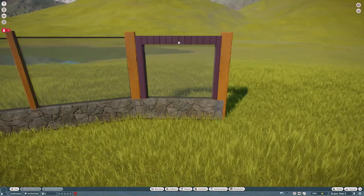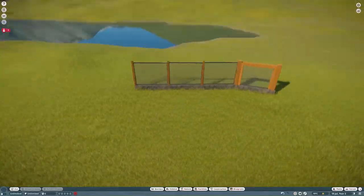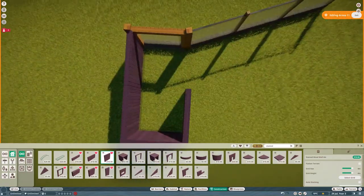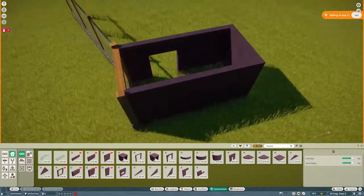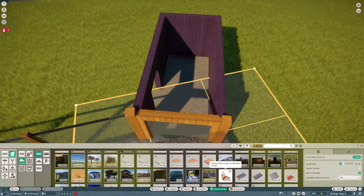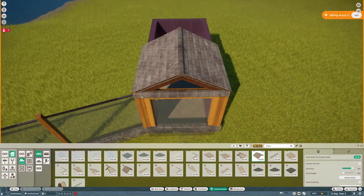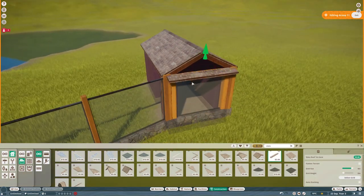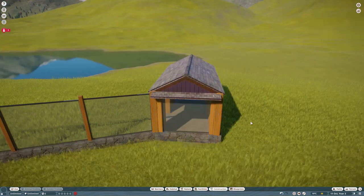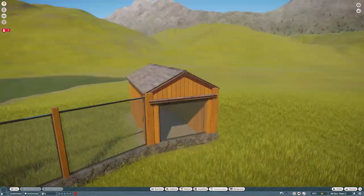I wanted to build essentially a little room where the prairie dogs would sleep, with a big glass window you could look into. I feel like that kind of thing is common especially with rodents and smaller animals at zoos - they generally have rooms you can actually peer into. Here I was laying the base down for this sleeping room. I've been building a lot in The Sims, so you'll notice when I'm making the roof that I pull the edges a bit over for an overhang - I feel like that looks a lot more realistic.